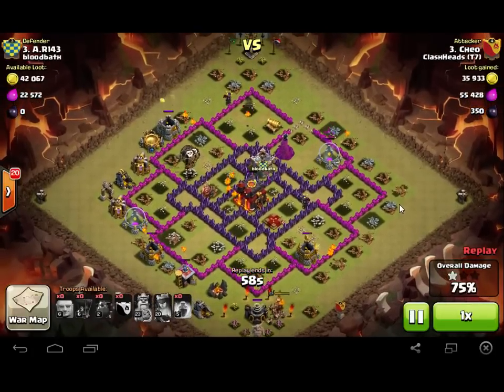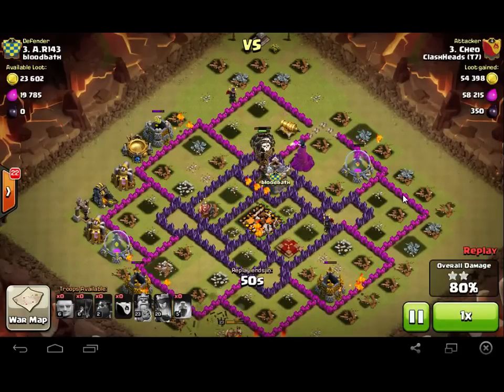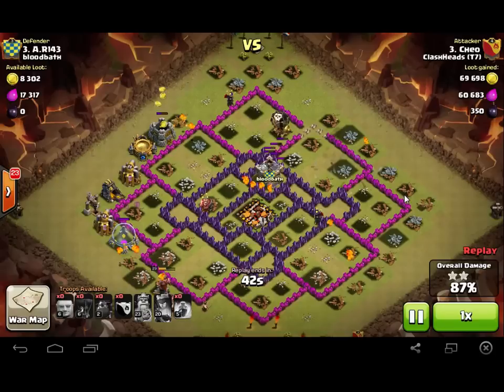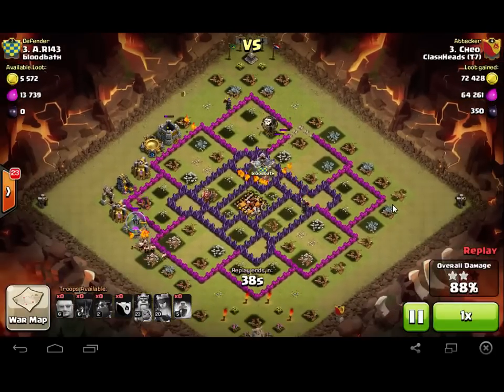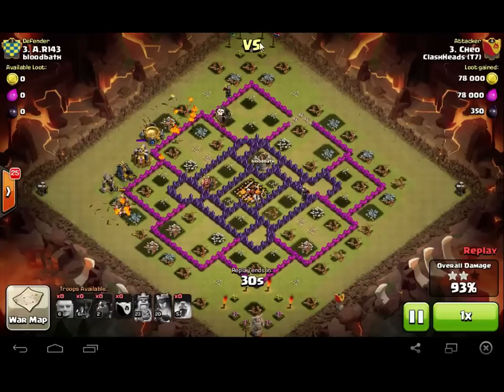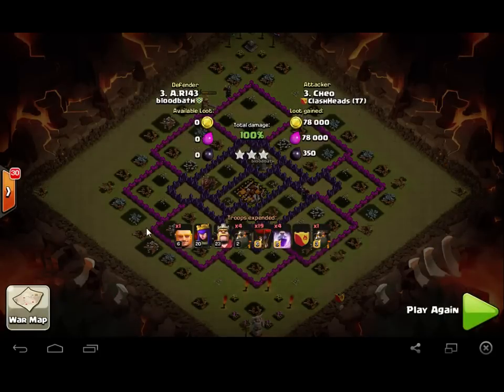The Balloons don't have much health and they're heading over to the Wizard Tower. They're dropping like flies and we've got one Balloon left with about a third of its health. Awesome job! And if you look at this replay, I dropped the Barb King up here and he has gone around the entire base — all the way around the north-west wall too. Great job, five Lava Hounds!